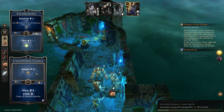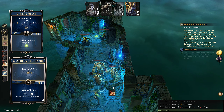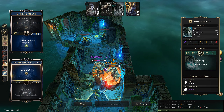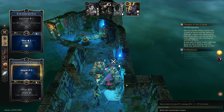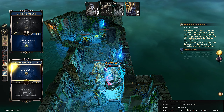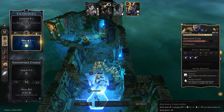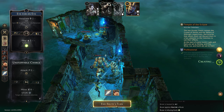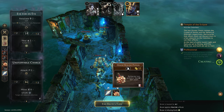So, attacking on top — going to attack the poisoned guy. And then healing ourselves on bottom as was the plan. And we'll take a healing potion as well.